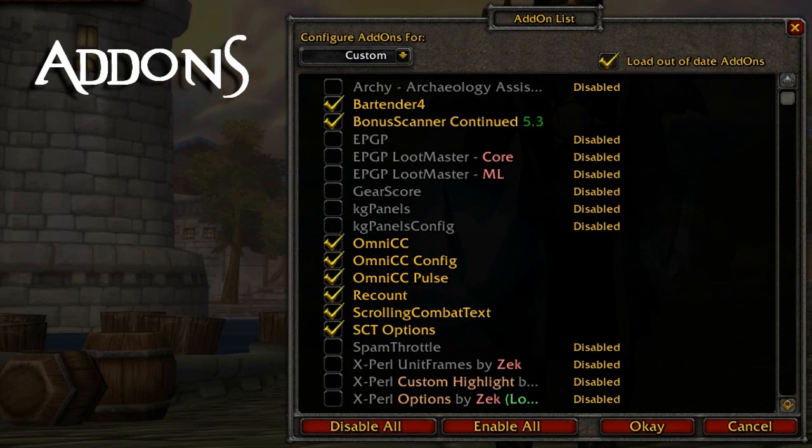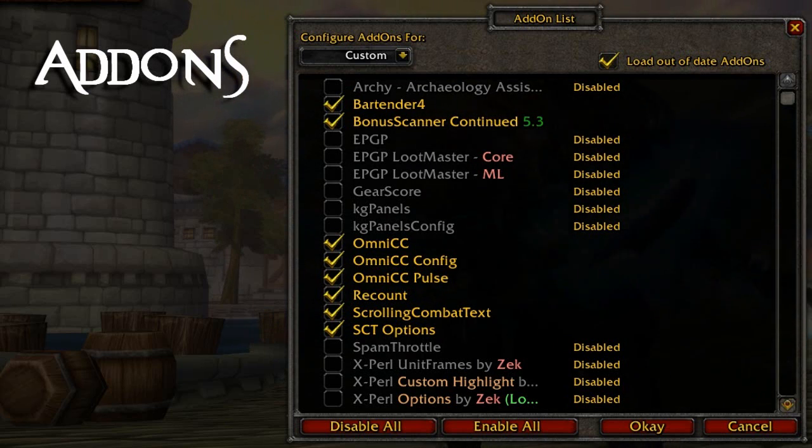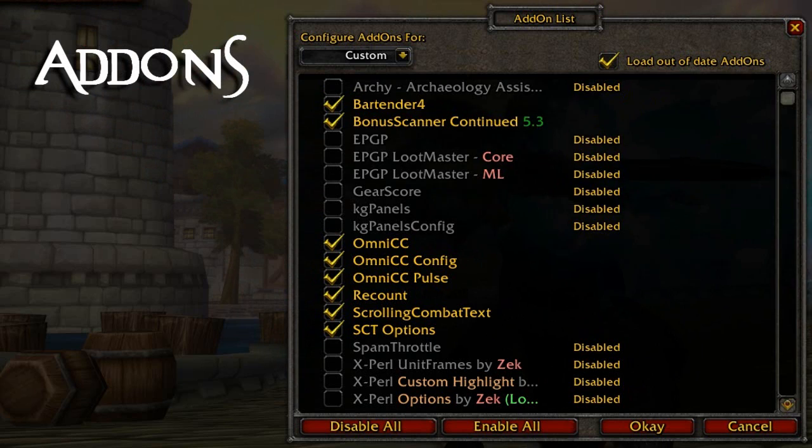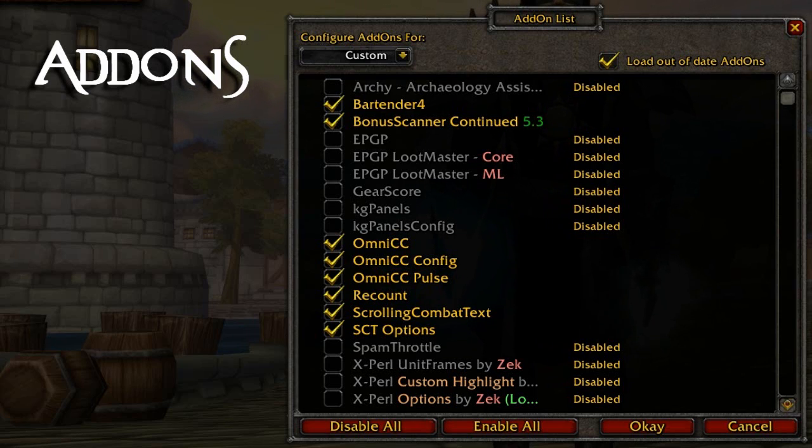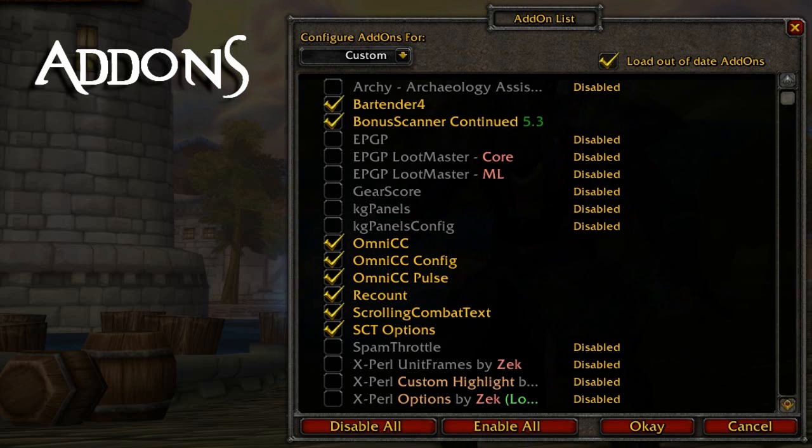It gives you a few more bars to play around with as well. Bonus Scanner just comes with one of the other add-ons, it doesn't really do much. Omni CC shows timers on all the abilities you've got on your enemy, all your cooldowns, and everything else - it's basically all about cooldowns. Omni CC Pulse basically just makes the ability flash whenever it's back off cooldown.